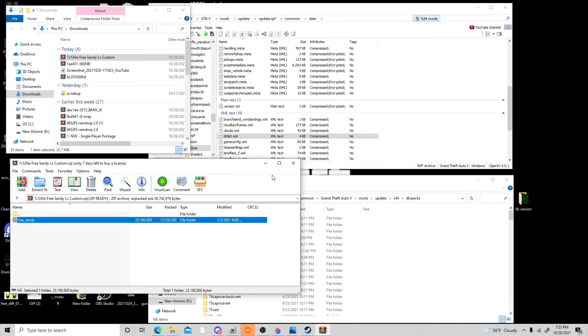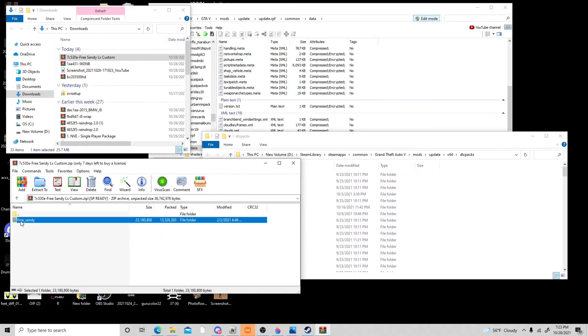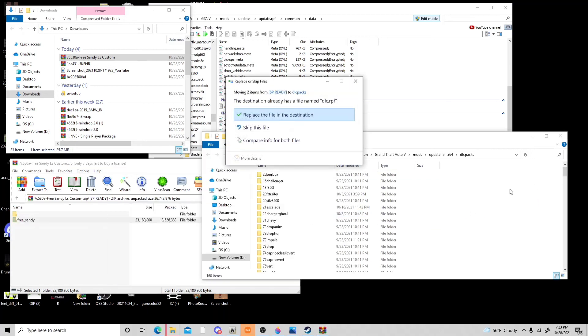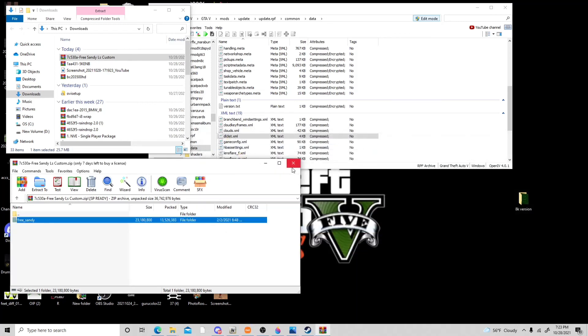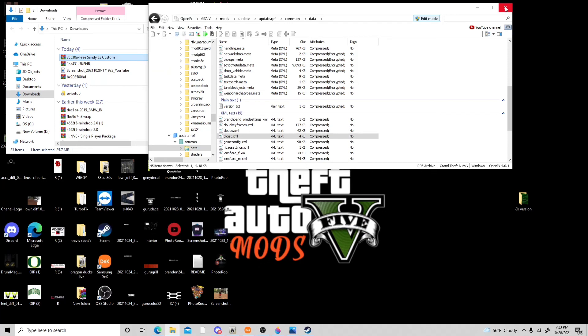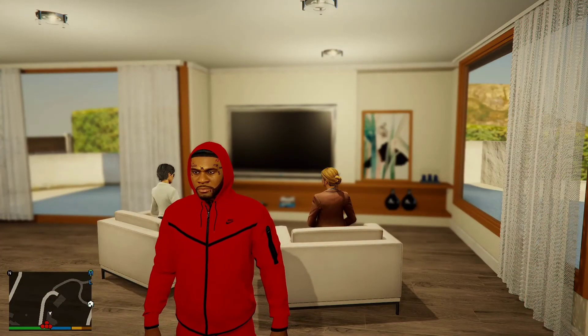Right-click, paste — your very last item line should now say 'free sandy.' Hit Save. Once you've done that, in your DLC packs take the whole folder and drag it over to your DLC packs and release it. It's going to look just like this. Now hit those X's and boot the game.